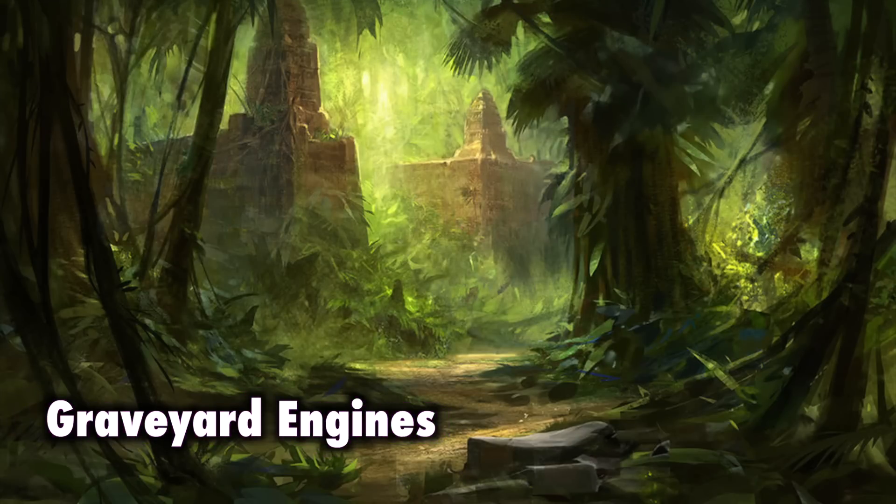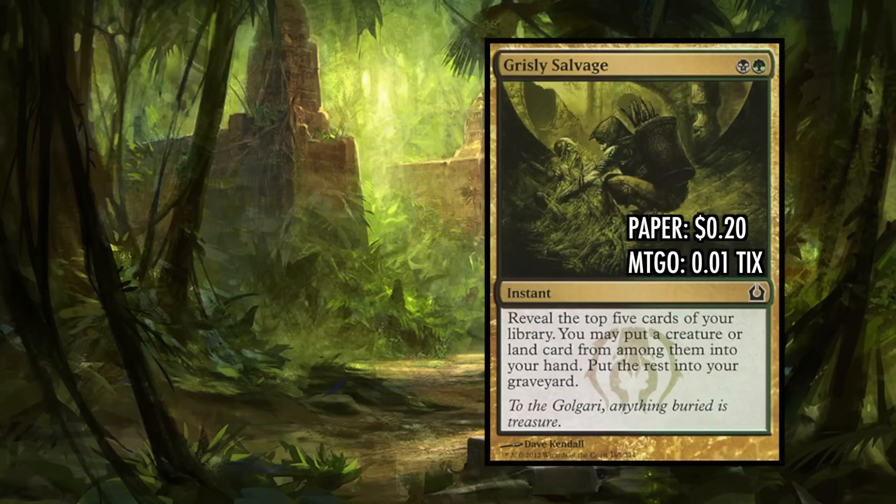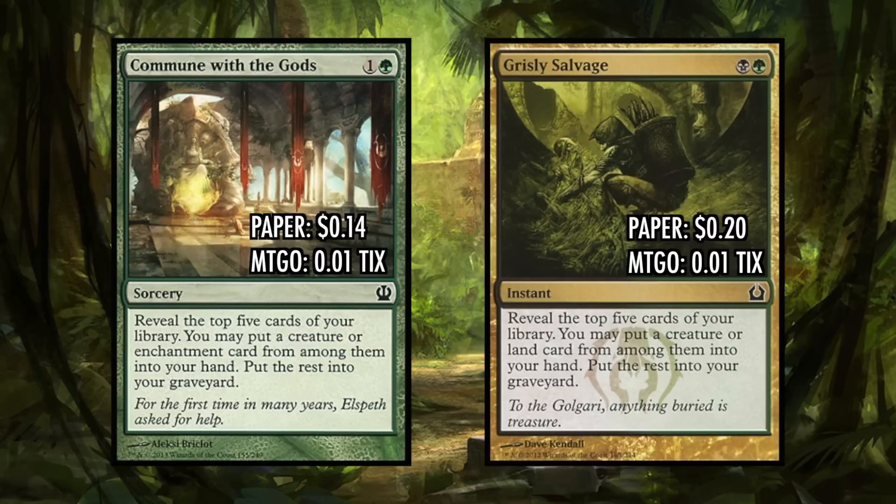The other half of this deck is getting cards into the graveyard. We have a couple of graveyard engines. The first is Grizzly Salvage, a green-black instant that lets us reveal the top five cards of our library and put a creature or land into our hand — it finds our missing pieces and puts five cards into our graveyard, which is exactly enough to cast any of our delve creatures for one to two mana. Being at instant speed also lets us play around countermagic and discard spells. Commune with the Gods is very similar — also costs two, one and a green for a sorcery, revealing the top five cards but taking a land or enchantment instead of a creature.